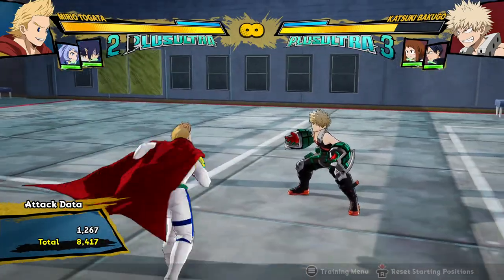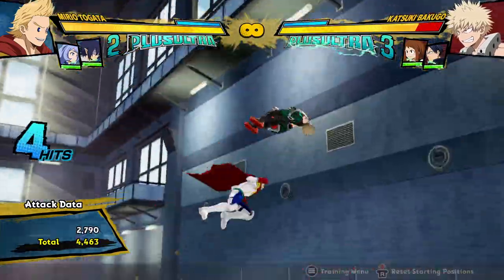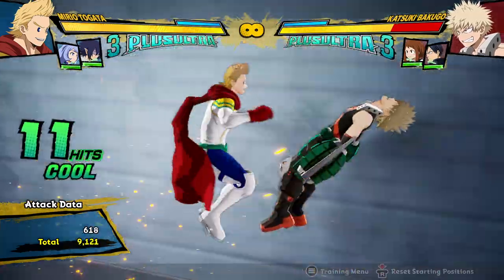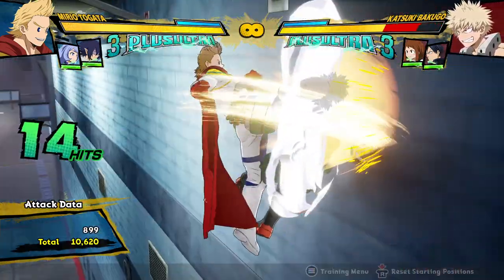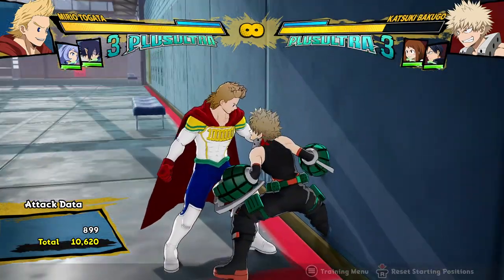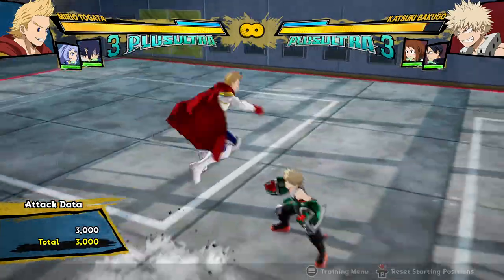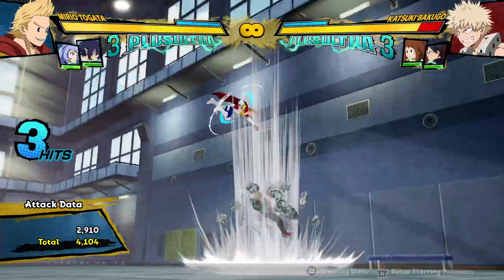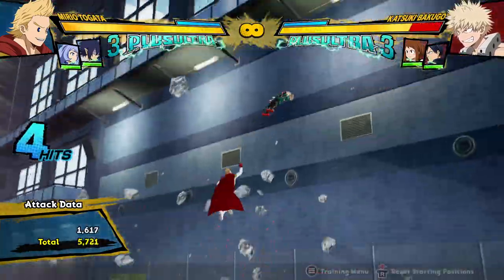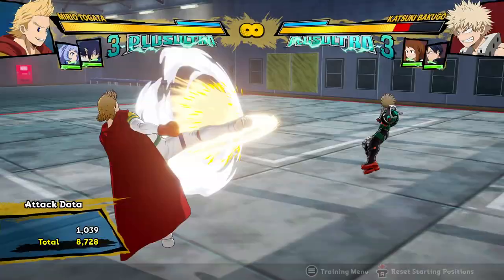But now he can actually get combos from the ground, and using that extension actually gives you different combos. You can do the attack string and then go back into the ground and then do this. Which is similar damage — it's a little bit more — but it looks so cool, being able to use this thing where he dives into the ground and comes back up twice in a combo. Like where you launch the opponent onto the ground and then uppercut them from below. Because permeation quirks are awesome. And that's what his new BNB combos look like now.